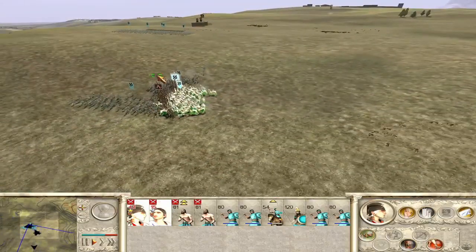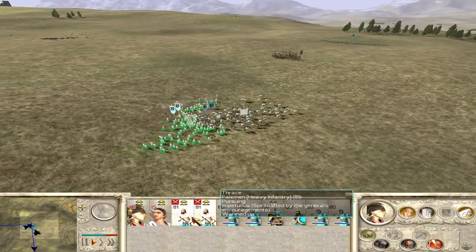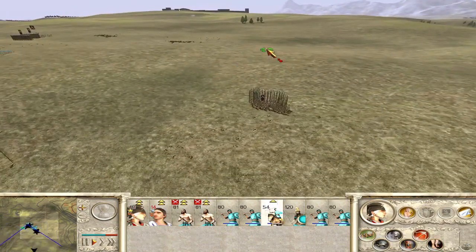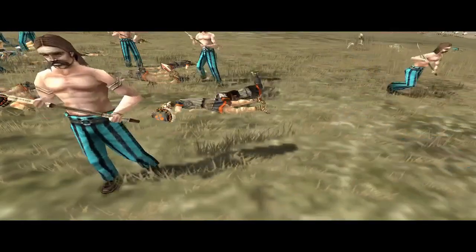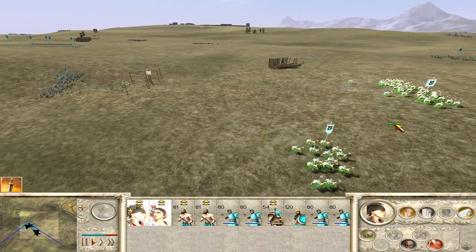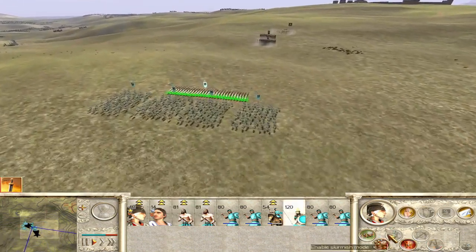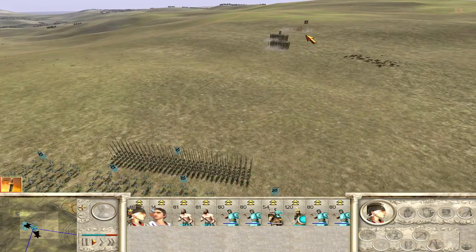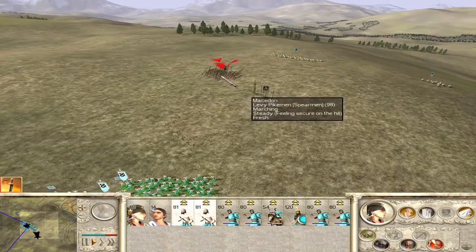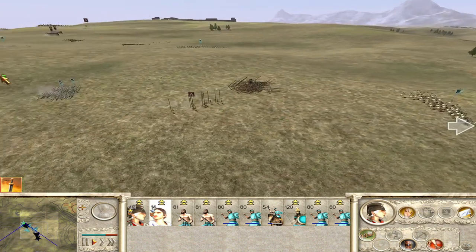Cavalry, get round and try to kill the general if you can. We didn't really lose any units here. Are they fleeing? They'd better not be fleeing. No - they're fleeing! We'd lose the campaign if they flee. Oh, they can't flee. They've fled - we lost. We lost this battle.